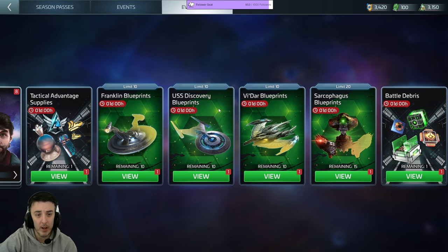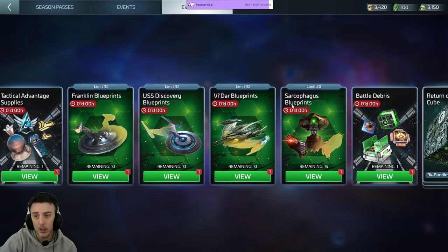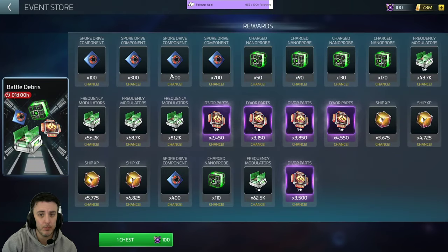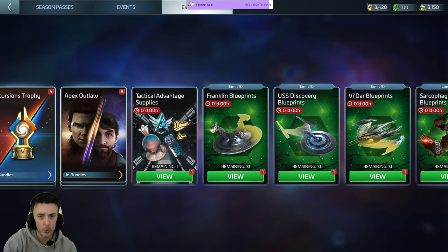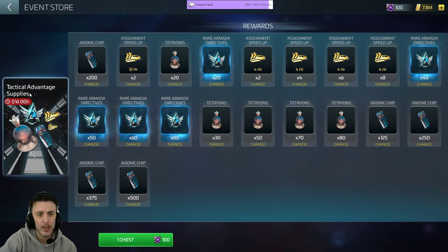Actually, as long as we're talking about things you guys may not know — once you finish with your cosmic cleanup and you have the ships you want and no longer need this loot, if you're still leveling up your Discovery or maybe a Devore, you'd probably claim this chest to get spore drives or Devore parts. But typically, higher level players switch over to this bundle they added a little while ago: Tactical Advantage Supplies, for the chance of getting some rare armada directives, as well as assignment speed-ups, tetryon axion chips, and other stuff.